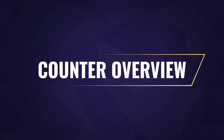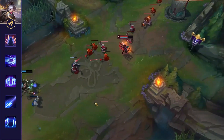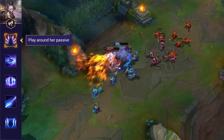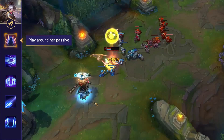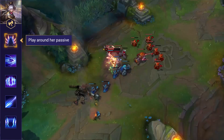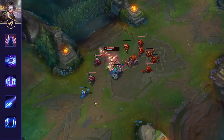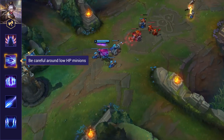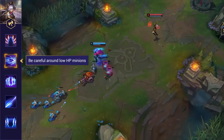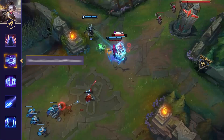Here are the major tips for countering Irelia. First, play around her passive — Irelia gains stacks from hitting minions or enemy champions with her abilities. This is super easy to stack on minion waves, and at max stacks she gains bonus magic damage and attack speed, so do not fight her here. Also, be careful of low HP minions, as Irelia will use them to gap close with her Q while also resetting it, often keeping low HP minions around to abuse this.